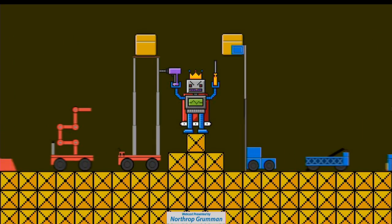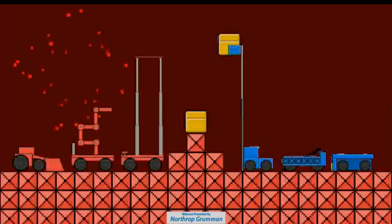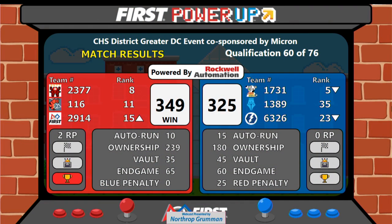Who will pull the Master Sword? It is the red alliance. The score: 349 to 325. Real close — the red alliance takes it.